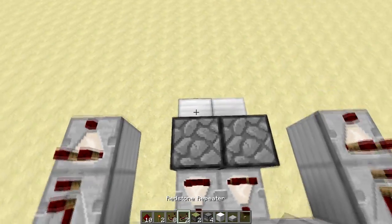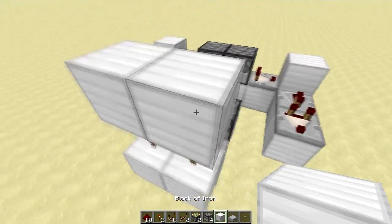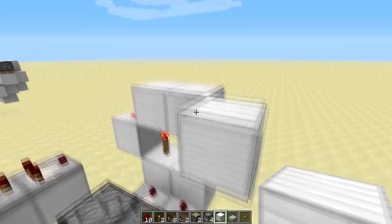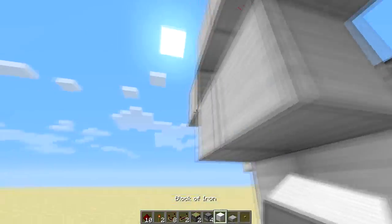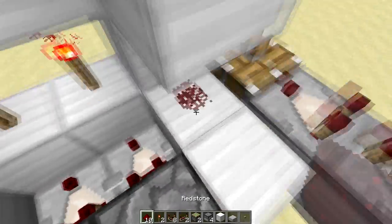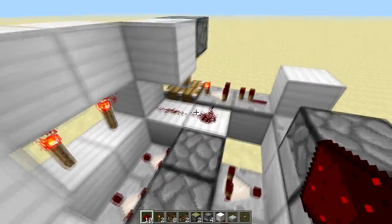On the other side of those droppers you want to place some more comparators like this. Those comparators have to face into blocks with redstone torches on top. Also you want to place some blocks on top of the redstone torches, and redstone dust on the side here on the blocks on the side of the torch. Also add blocks here next to the redstone dust. Then you want to place sticky pistons like this with the block below — same for the other side. Also add redstone dust just like this. Now you want to right-click the comparators once — this one and this one — so they are in subtraction mode, which is displayed by the redstone torch being turned on.